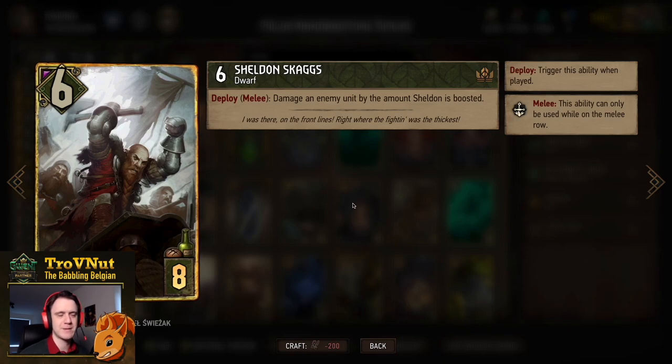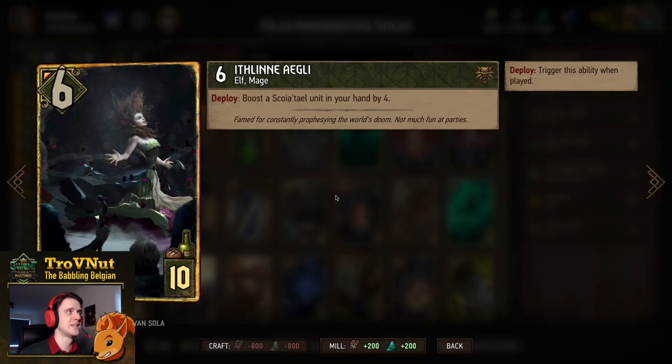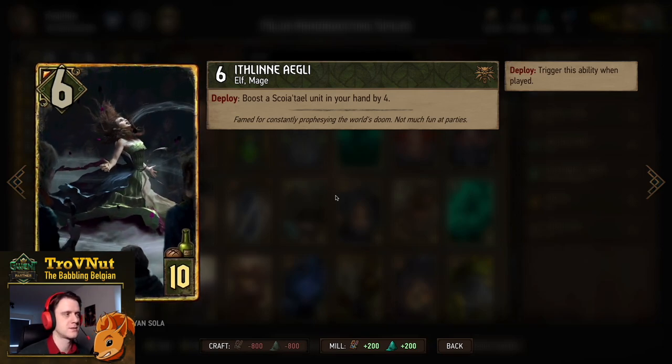Next up, we need a card that benefits from hand boosting: Sheldon Skax — six power for eight provisions. On Deploy, you damage an enemy unit by the amount Sheldon is boosted. So the more this card is hand boosted, the more damage you deal — basically doubling up on every boost this card receives.